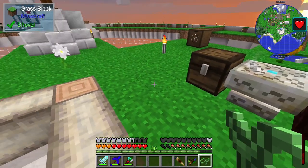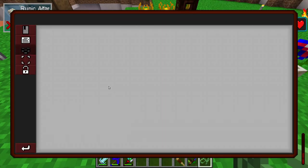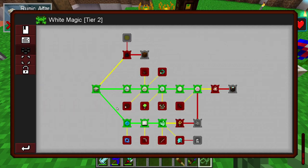In the last session I ran through starting to make some runes, and that involved making this runic altar. This is part of one of the questlines — one that I've had a few requests, specifically from Tristan, to start working on because apparently we're going to get some quite useful stuff from this.